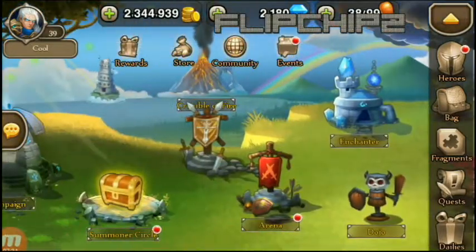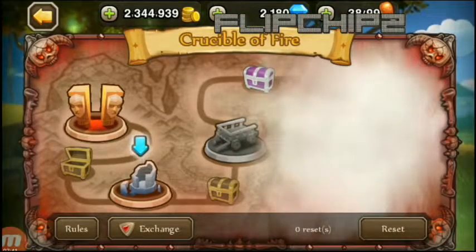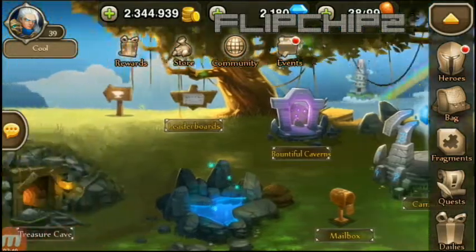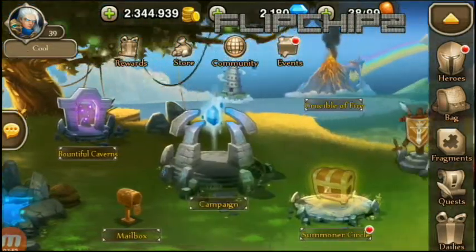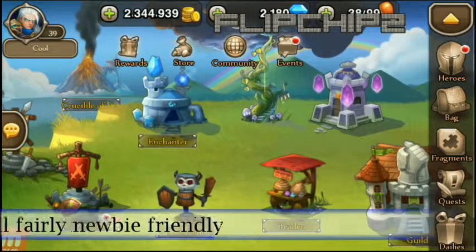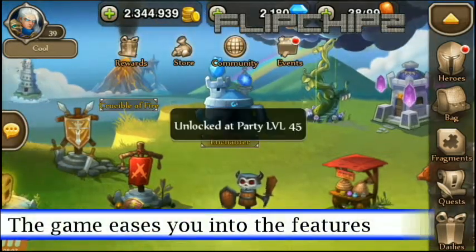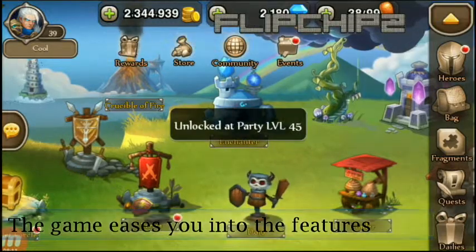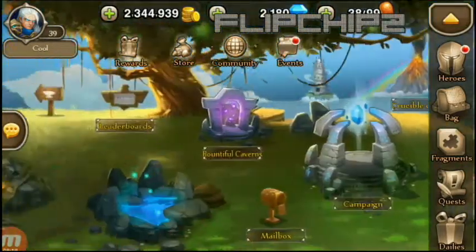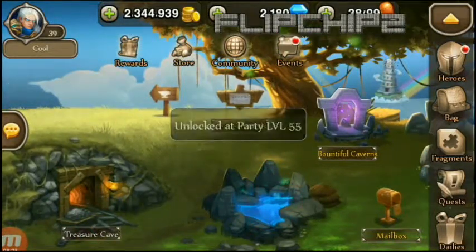There are features like the Crucible of Fire, which you can reset every day. You can buy stuff and summon in the summoner circle. There's a campaign, a mailbox for rewards, and more. The good thing is not everything is accessible right away — as you level up your party, you gain access to more areas. I'm still level 30 so I can't access some areas yet; one requires level 42, the Treasure Cave requires level 35.